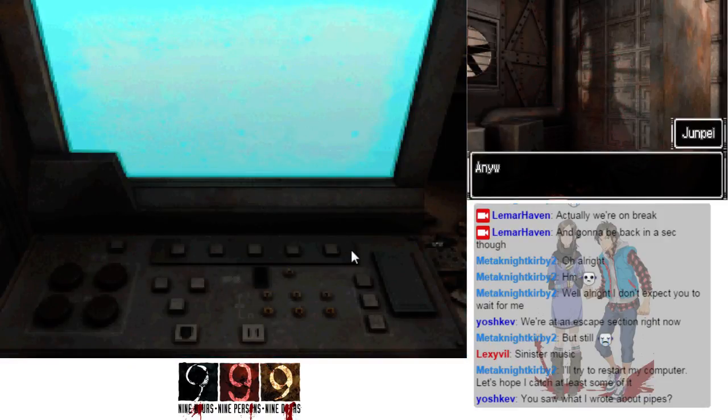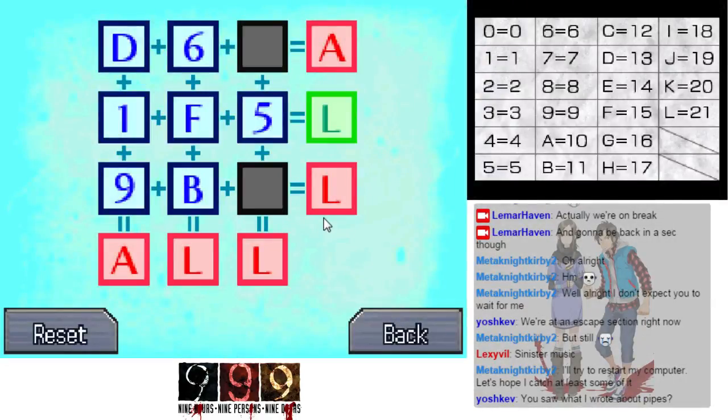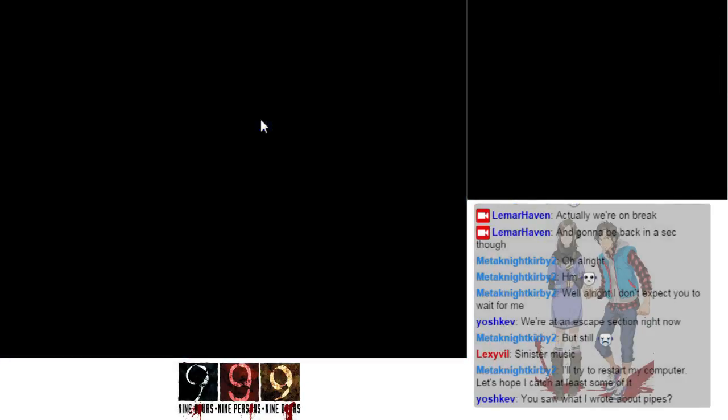Let's go back and try again. It looks like I just need to make all the cells green. A equals 10, so I need these to equal 10 somehow. Oh, did it! Well, that was easy.